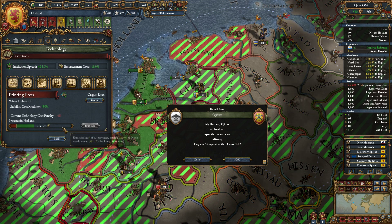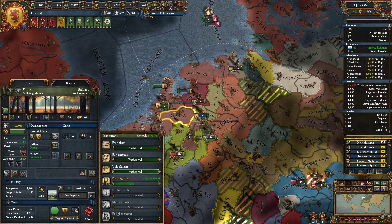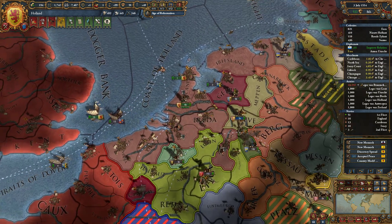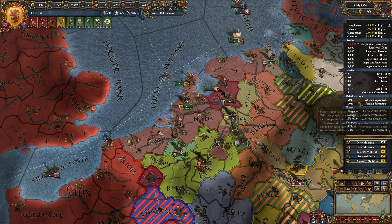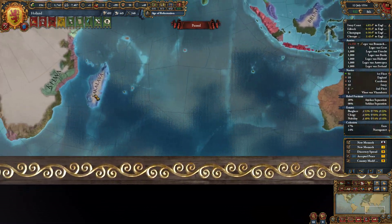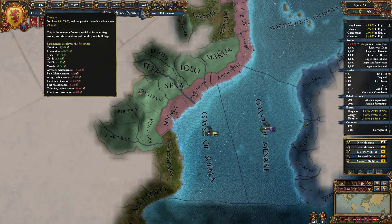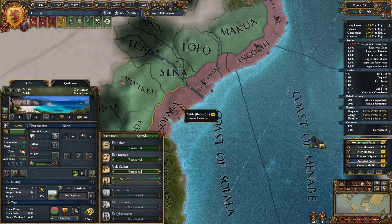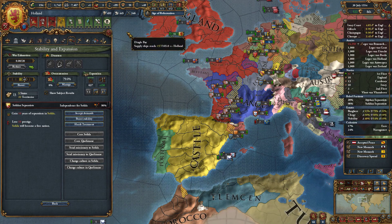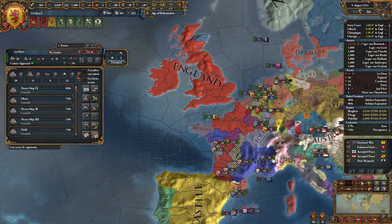How expensive is it to get the next one? 633 ducats — oh dear. Printing press, printing press, almost. So there are fallen rebels and also a Sofala nation over here which could give us some unrest — well, that's a pity. That is not good at all. I could increase the autonomy but that's not going to help, so they will revolt I guess.